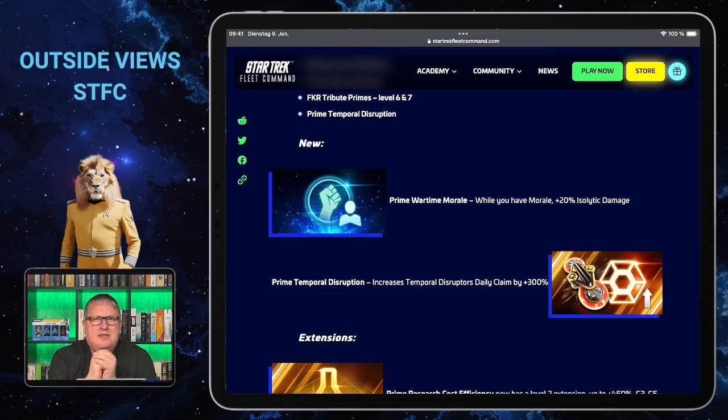First I want to have a quick look at the two new ones. Either I'm blind or they just put them in once they are in the store for sale, because I seriously haven't seen them yet. The extensions are easier to find. There will be a prime wartime morale that gives you 20 percent isolated damage as long as you have morale — with the Gorn and PvP going on, and everyone working on isolated defense and isolated damage, that's definitely something nice.